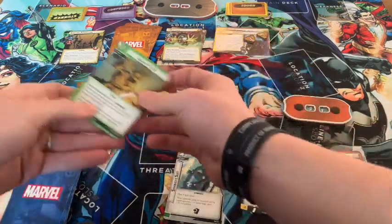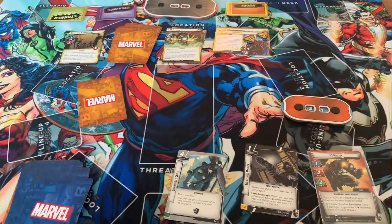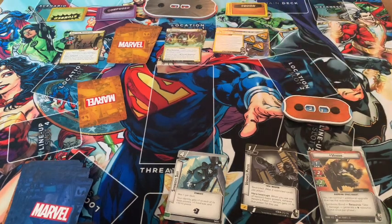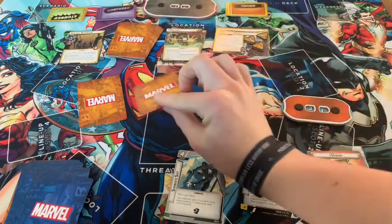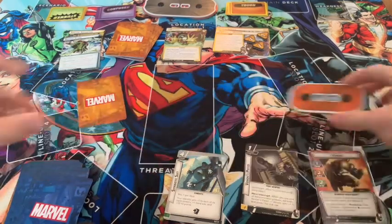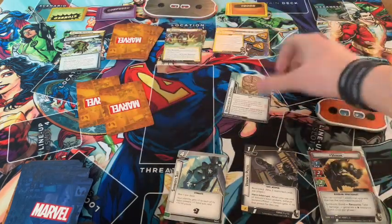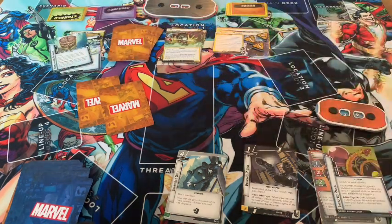We ready up and draw to hand size — Spider-Sense, Multi-Gun, Shake It Off, Grasping Tendrils, and Savage Attack. Scheme goes up by one to three of eight. He attacks us for two — we'll take it to the face. Down to 19 hit points. We get encounter cards: one for Symbiote Suit and one for the Surge. The Surge attaches to your identity — you cannot resolve abilities from your hero's printed text box. To discard it, you must discard one identity-specific card from hand. That's really bad.